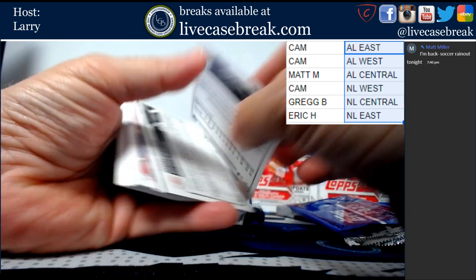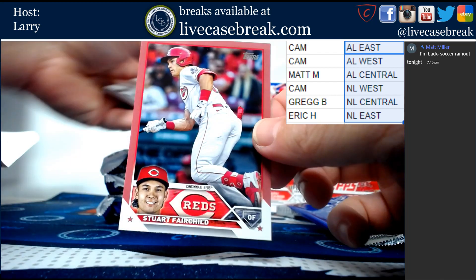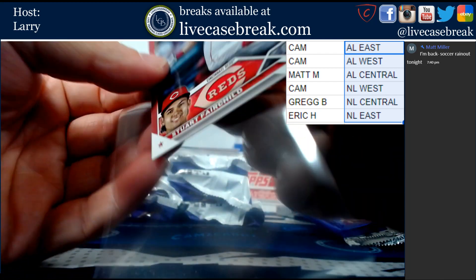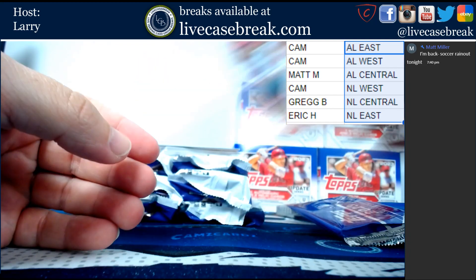This is Drew Maggi for the Pirates, out of 50. Stuart Fairchild pink - breast cancer, Mother's Day pink parallel. Stuart Fairchild going to Greg.